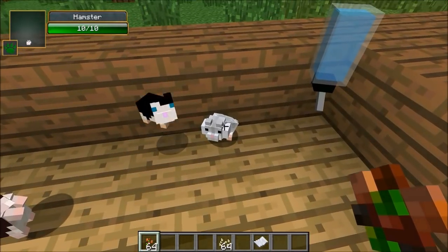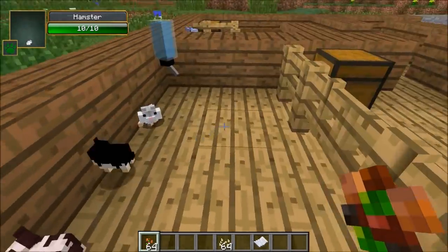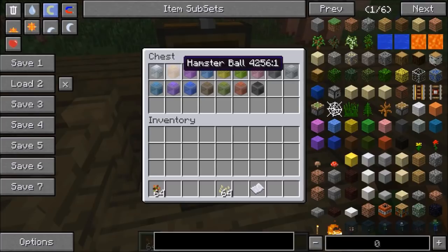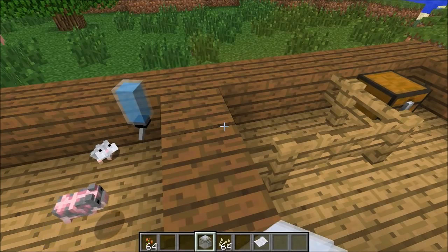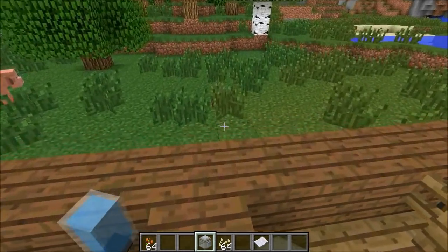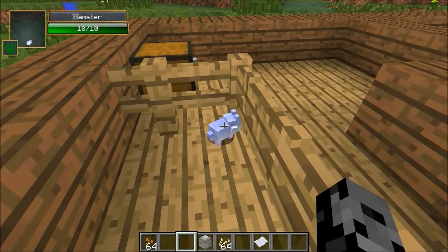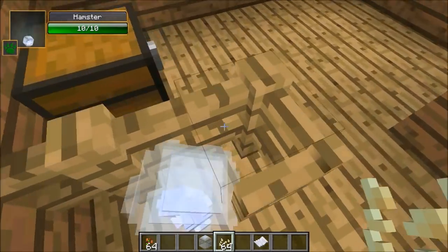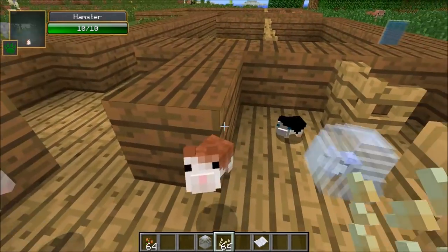When you give them the hamster food it actually makes their cheeks bigger, and you notice a note above their head. I gave him so many seeds that it filled up his cheeks — such fat cheeks! You can also put them in a hamster ball, and there's a giant variety of colors. To make one: glass, and if you want a colored one you put the dye in the middle — that color dye will make you that color hamster ball. To put them in the ball you have to tame them first. Right click them with the ball and there we go — we got a hamster in a ball. He should follow me around with the seeds.